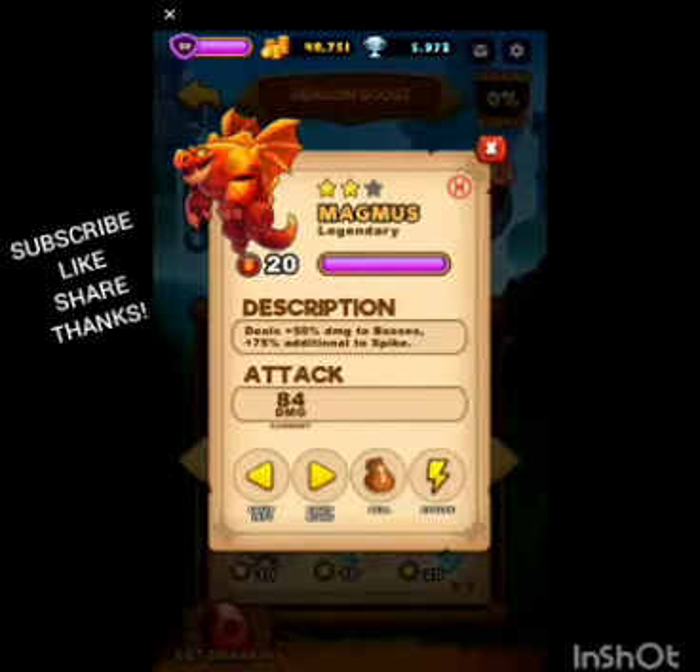This guy you can only get this month. He does more damage to Spike — 50% to bosses and 75% to Spike specifically, so he's like the MVP when you want to face Spike. Maybe use one of him and one of something else, or if you were lucky enough to get two Magnanimous, you can use them both against Spike and do an ungodly amount of damage.